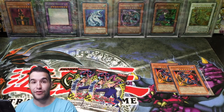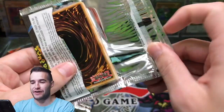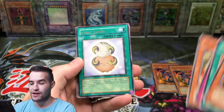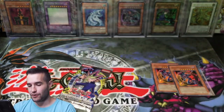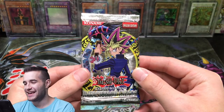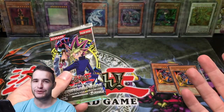We got two packs left — are we going to pull a third one? Is that what's going to happen here? That is absolutely crazy. I hope you guys are going crazy in the chat because that is nuts. Heart of the Underdog, Stray Lambs — we pulled that like three times. Wow, there goes the end of the run, but I think I burst a blood vessel or something. One more pack, guys — 24 packs. We've pulled four Ultras and a Super; we've pulled two Dark Magicians of Chaos that came in back-to-back packs.